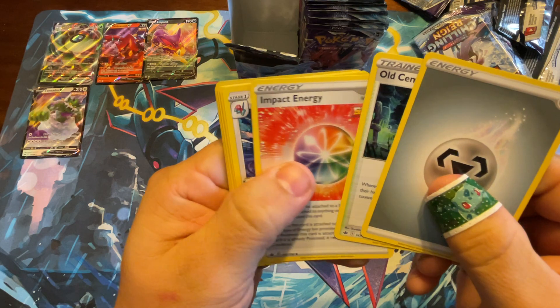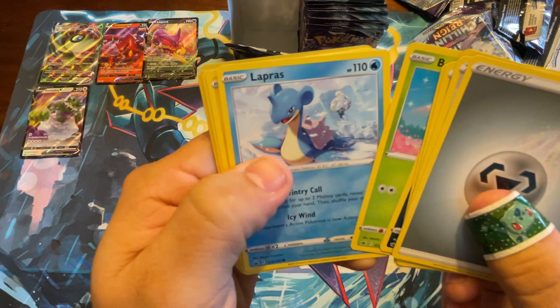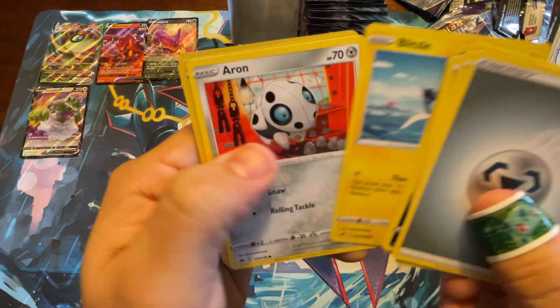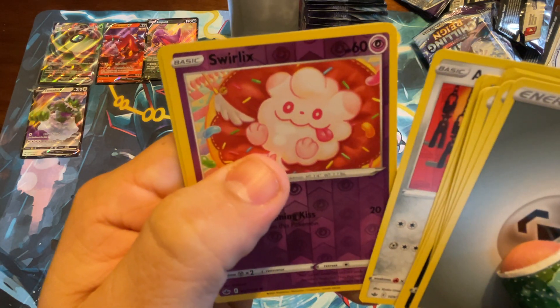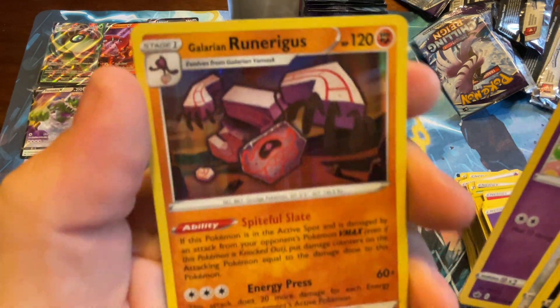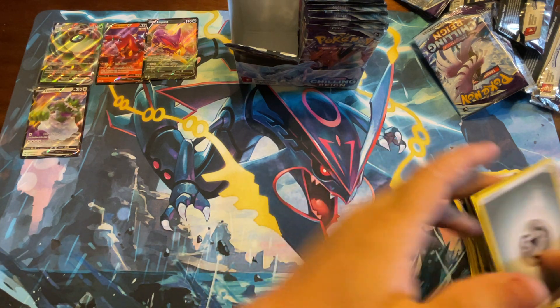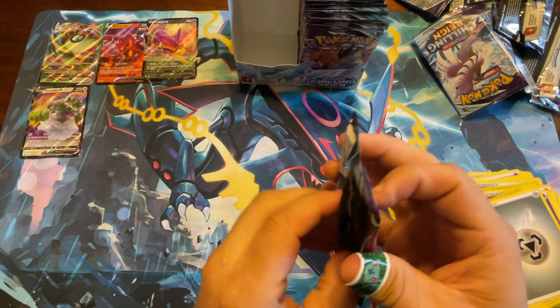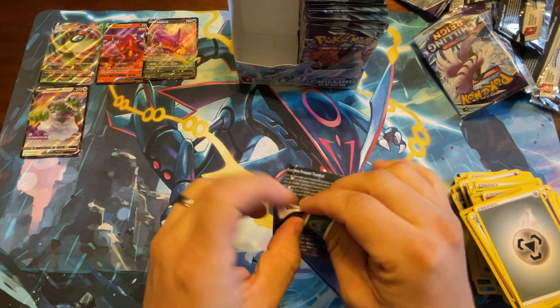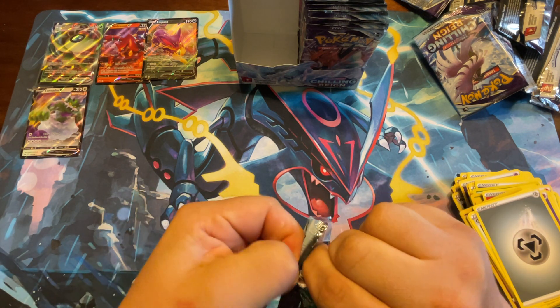Steel Energy, Old Cemetery, Impact, Porygon 2, Venipede, Bounsweet, Lapras, Blitzle, Aaron, Swirlix, and Galarian Runerigus — no idea what that card is. All right, last pack for the halfway mark, let's see what's inside.